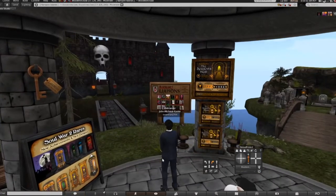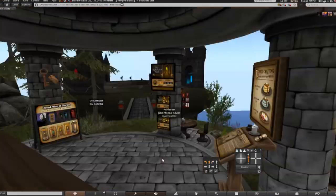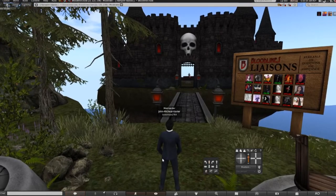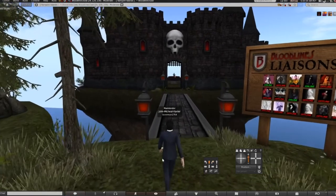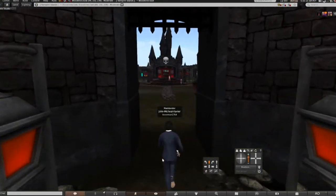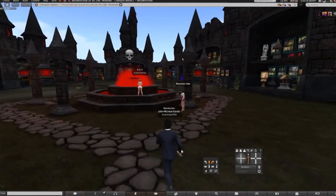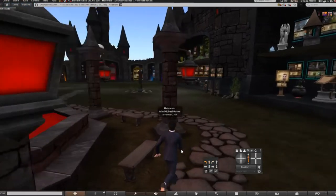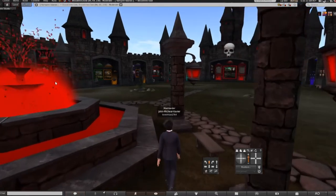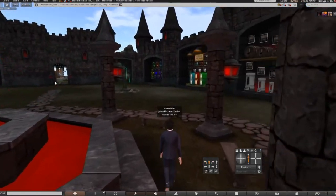Let me give a quick overview. This is Bloodlines East. What you need to look for is this castle right here with the big skull head. I did switch over to my other account because this is the one I'm going to be changing. They do have a lot of different things here.